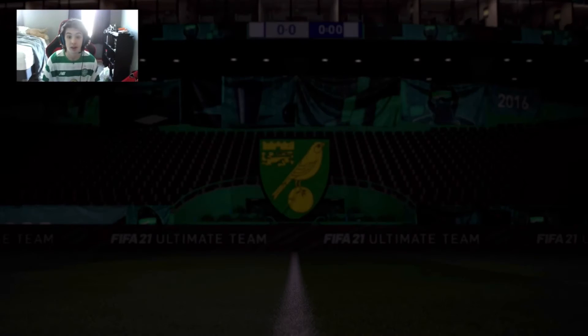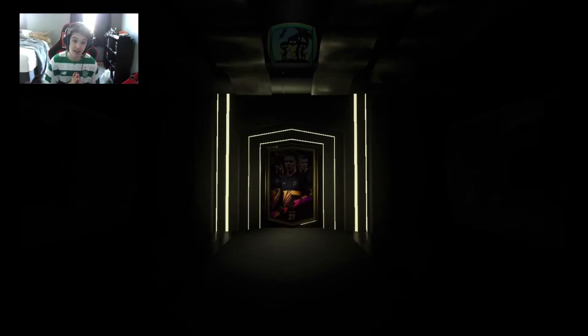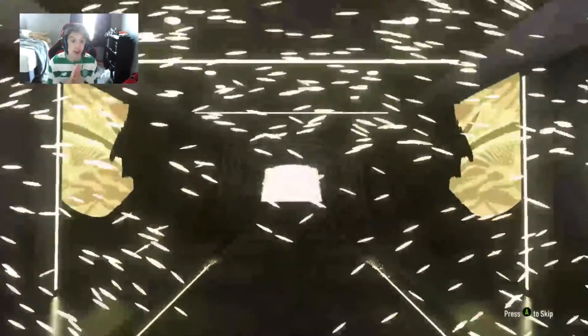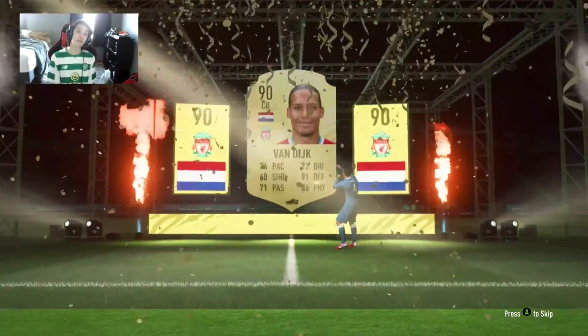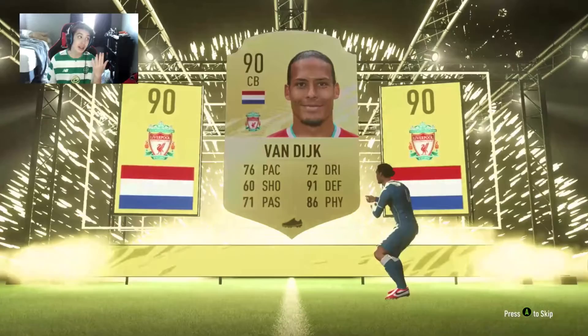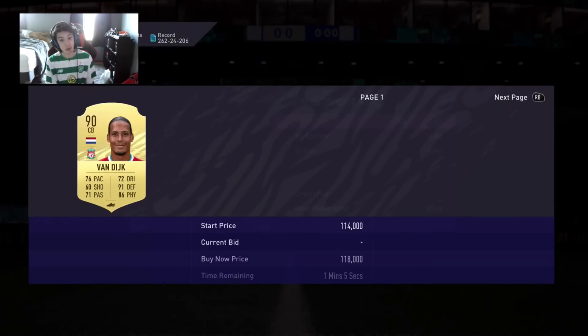Alright, here is our 85 plus rated player pack. Come on EA, I need this to be big — show me a FUT Birthday please. Yes — we do see the walkout! No FUT Birthday but Dutch center back, Virgil van Dijk! We will take that. What else behind them? Conte and Muller, Leno and Rashford — what a pack! Oh my gosh, that is very very good. No FUT Birthday but how much is van Dijk worth, around 100k?